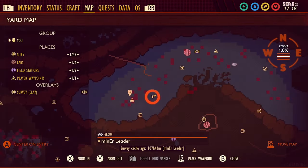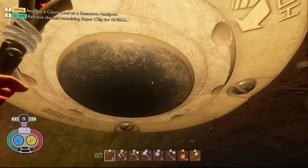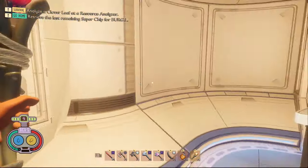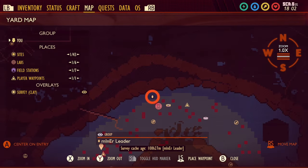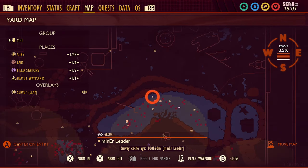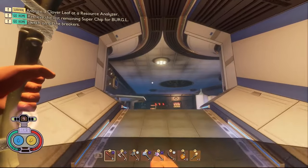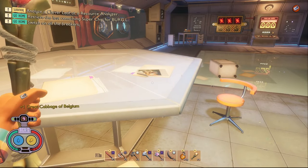The first piece of data in the Pond is called Pond Research Note. To get it you're going to need to come to the pond depths then find this tube here, swim up it, and the research note is on the table next to you. The next piece of data in the Pond is a tape called Great Cabbage of Belgium. All you need to do is open up the pond lab then swim up in the entrance and you should find this tape on a table just to the left.